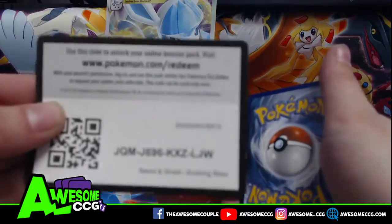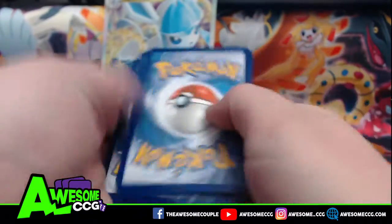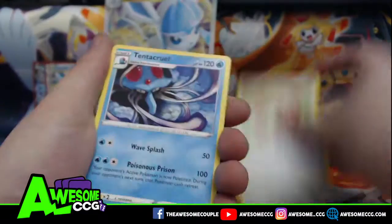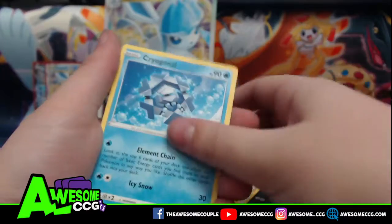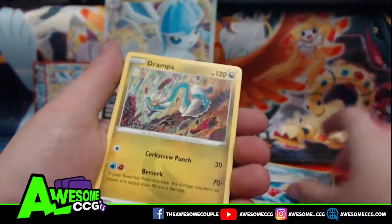Steel Energy, Steel Energy, Switching Cups, Tentacruel, Herdier, Swablu, Zorua, Cryogonal, Petalil, Bergmite, Reverse Toycatcher, and a Grandpa.